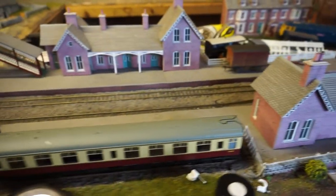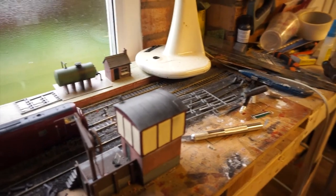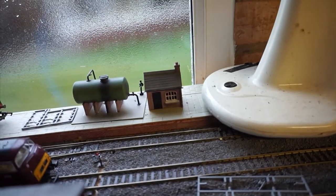Moving over to a slightly crammed area — the extension. We're in a bit of a mess here because all the Christmas light boxes are underneath the layout until they go back up in the loft. There's also cables for lights dangling, wires everywhere, boxes everywhere. But we're on the extension — what more could you want?